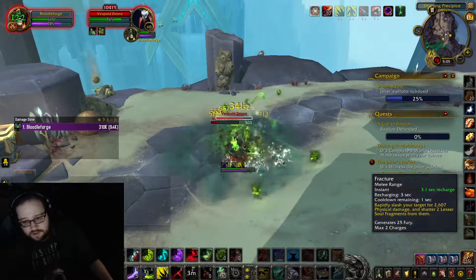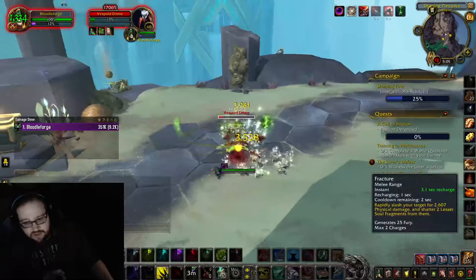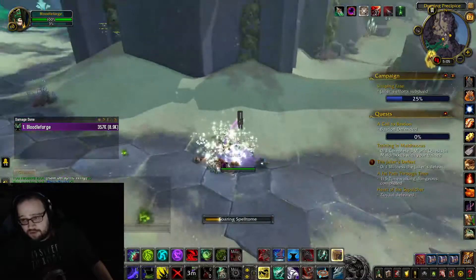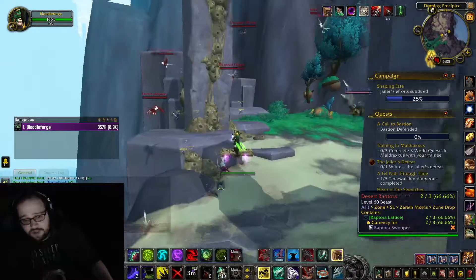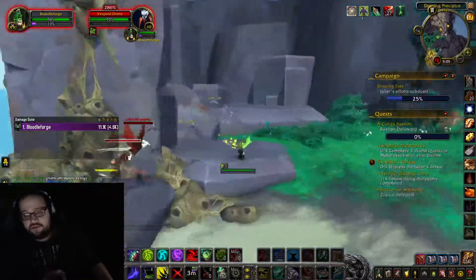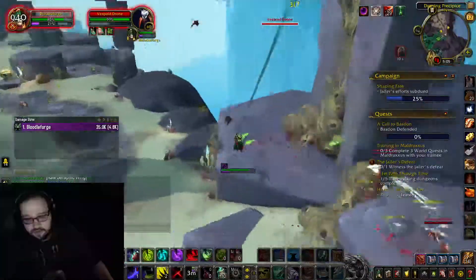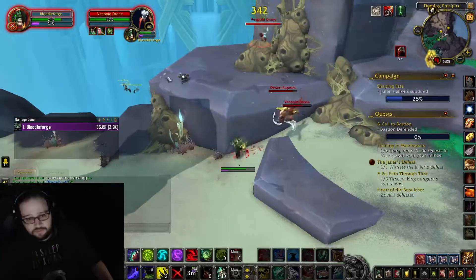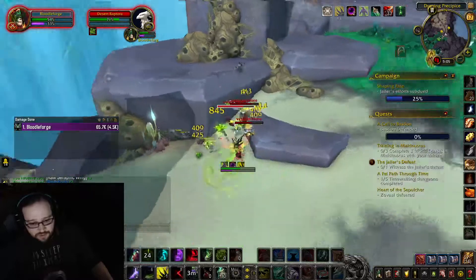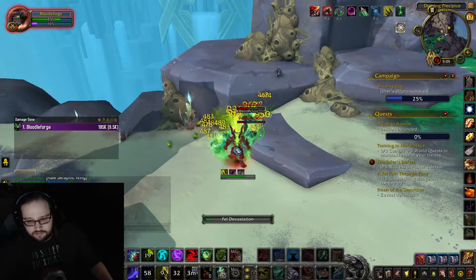My AoE killed everything. Some of these will reset if you get too far, so you want to be careful with your pulls. That was pull number two — I just pulled this hallway here. Now you can come up here for a few; I don't always go up here when I'm doing this on my own, but this is a pull of Vespoids if you want to be thorough. Then I'm going to tell you my super secret extra pull that may have a good chance at dropping Vespoid Lattices.